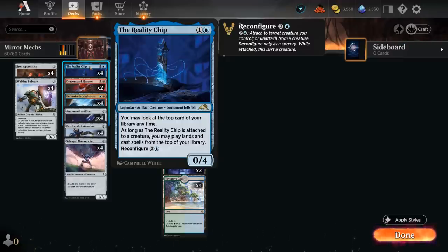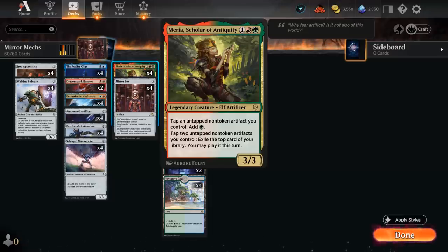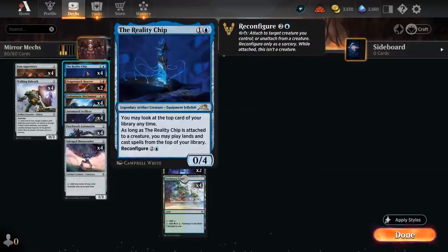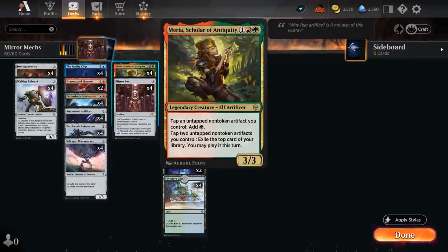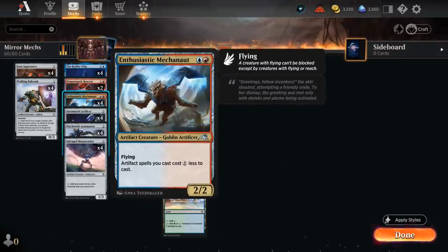So the goal of the deck is to get both Reality Chip reconfigured and Miria in play — that way we can not only play spells off the top with Reality Chip, but if we ever hit a second land which we won't be able to play for the turn, we can still exile it with Miria. And then we can get an additional mana discount from Enthusiastic Mekonaut, a 2 mana 2/2 artifact creature with flying, saying artifact spells we cast cost 1 mana less to cast.